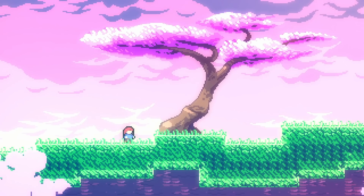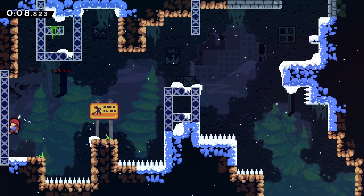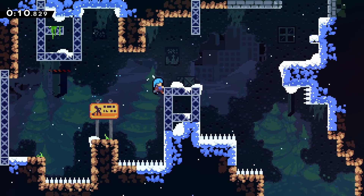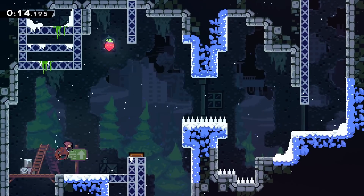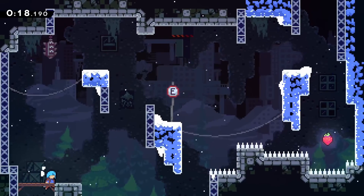I installed a mod that completely removes grounded jumping from the game, and I'm going to try and speedrun with it. I started this run in Chapter 1 because it gives a good idea of how this challenge changes things. To move around, I can only wall jump and dash, which surprisingly doesn't hinder me that much.